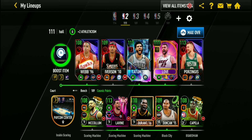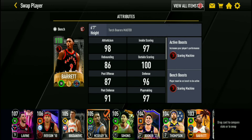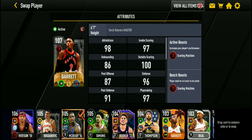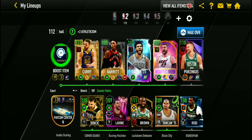I think Barrett is small forward or shooting guard - I forgot which position he is. Shooting guard. So we're gonna put Barrett in the lineup. Let's put LeVine on the bench and let's get this gameplay going. I'm excited - Steph Curry is always a great player to play with. Barrett looks pretty good at a 107 overall. With this lineup at 112 overall, let's see what we can do.